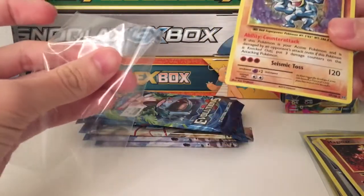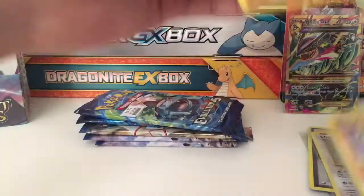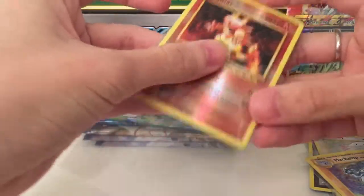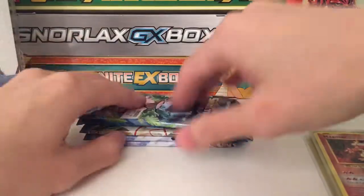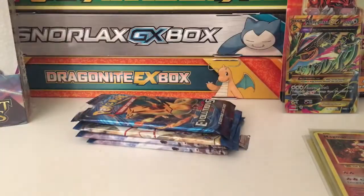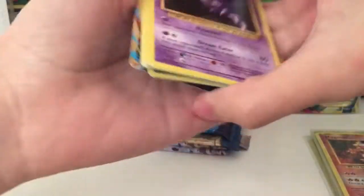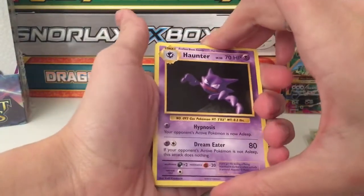Yes, it's a special one. Let me sleeve up my Magmar - nope, this one is not a special one. I don't know what the square means or the circle means, so if you guys can tell me what that means that would be awesome. Venusaur! All I know now is just that a star means it's a rare, if I'm not wrong.